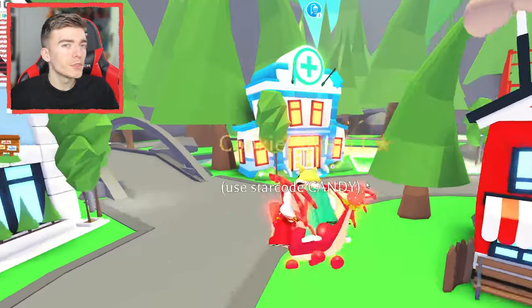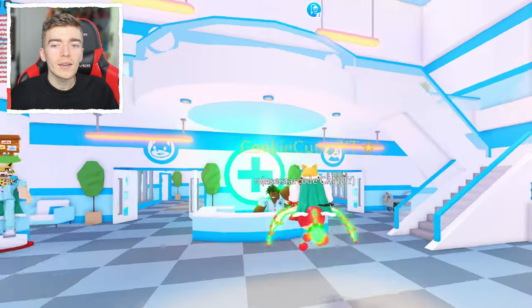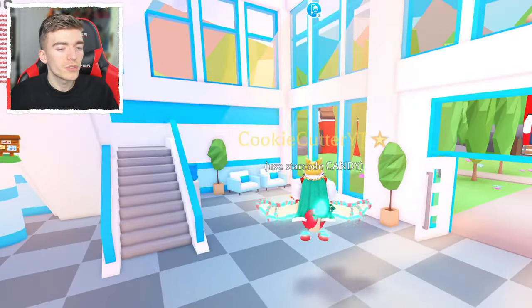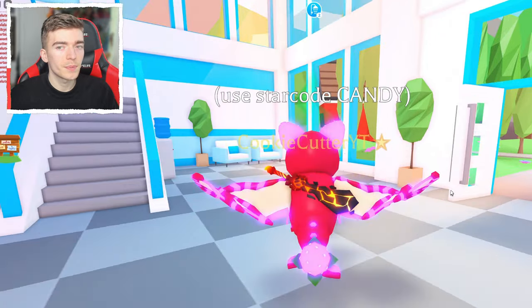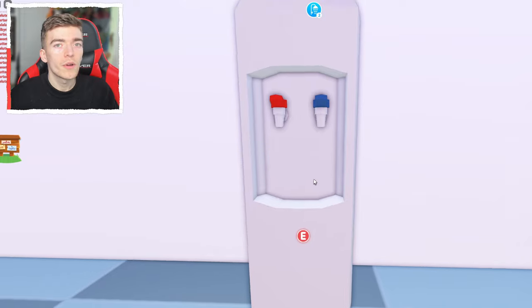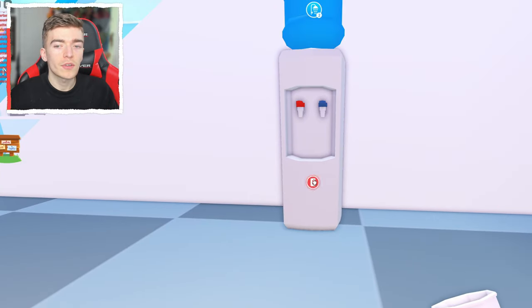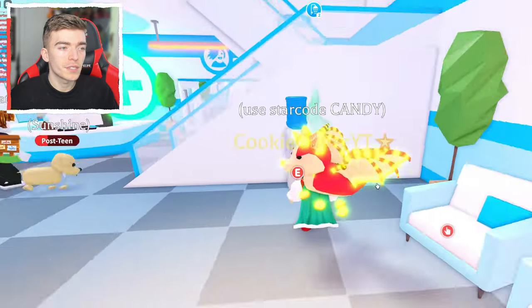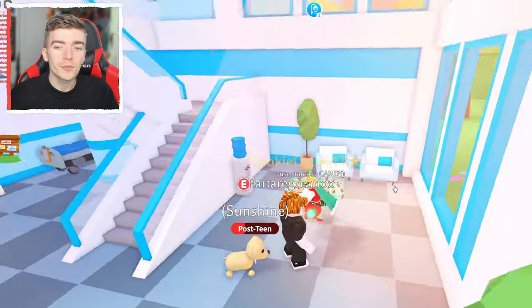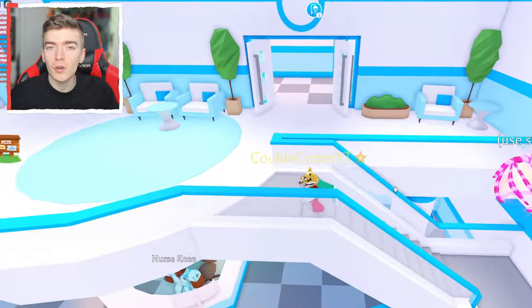But you know what's also near the main area? My next piece of advice: going to the hospital. You might be slightly confused — why should you go to the hospital? The hospital actually has everything that you need for free. For example, this is water. I can grab this for myself since I'm dressed up as a baby and get infinite free water for myself. But that's not the only free thing you can get from the hospital.